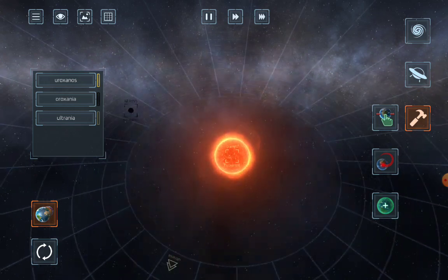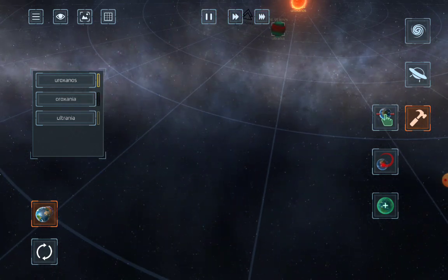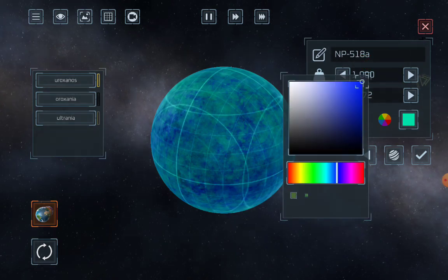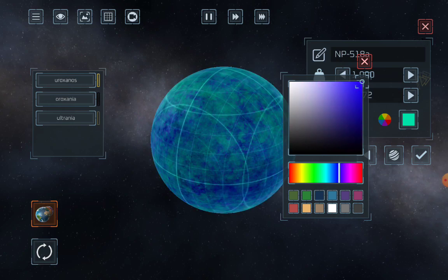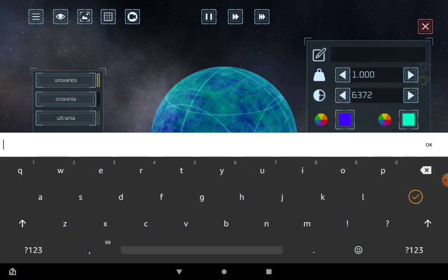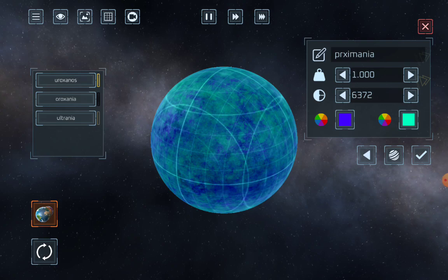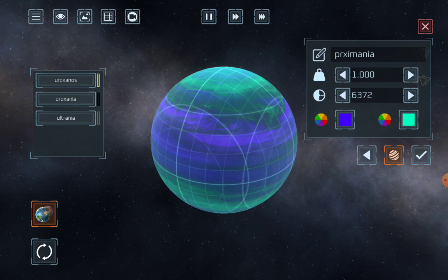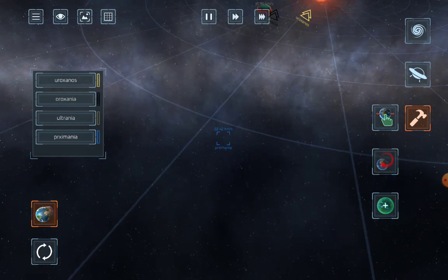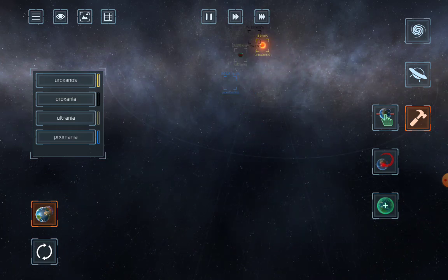So that's the start of them. I'm just going to change this colour to dark blue, darkish bluish purple, dark bluish purple. Name it Proxymania. No, that's that — it's not going to be a gas giant. Perfect orbit. And then what else should I do?